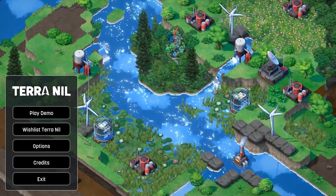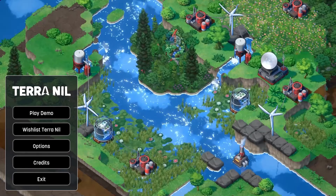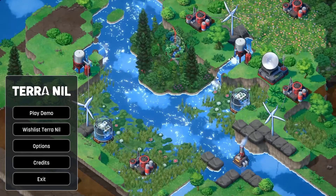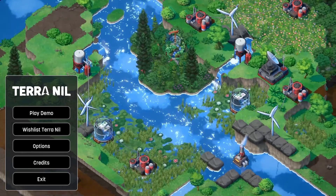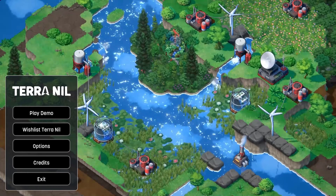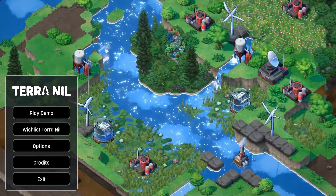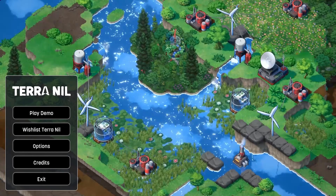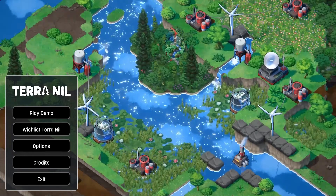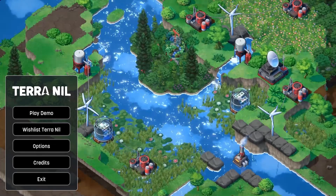Welcome back, I'm Deciduous DJ. Today we are playing Terra Nil — this is a reverse city builder where you have to restore a wasteland to its pristine natural environment. This game is such a perfect fit for this channel. Sadly the full game is not out yet and there's no release date as far as I know, but there is a small demo out, so we're going to play through that today. If you like the look of it, the demo is free on Steam, so I encourage you to check it out. Let's dive in.